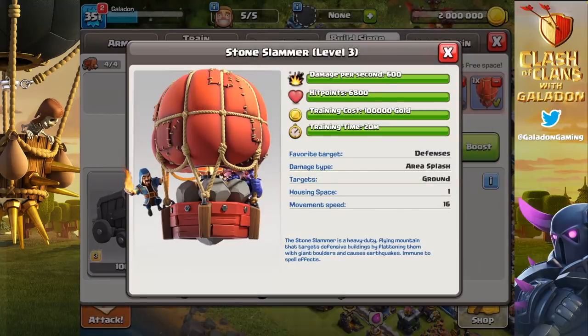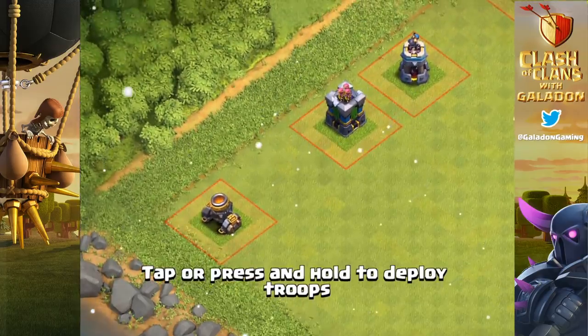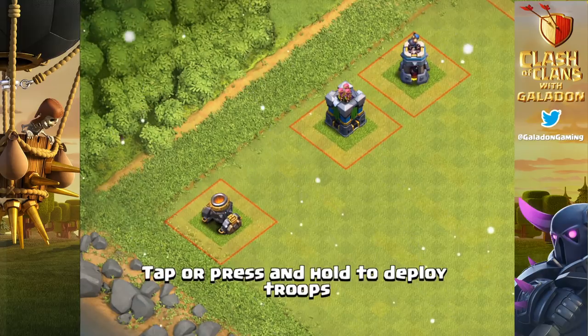Important to note: it says damage per second 600, but how is it one-shotting a cannon with over 1,600 hit points? Remember, that is damage per second — the Stone Slammer does not attack once per second. So the damage it's doing is somewhere above 1,600 and below 2,200. I'm guessing it attacks about every three seconds, probably for roughly 1,800 damage.